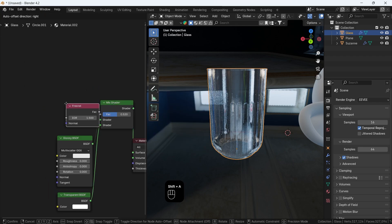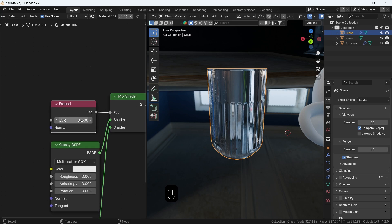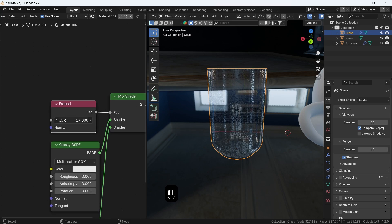Add a Fresnel node, or a layer weight, and plug that into the factor, then crank the IOR to around 15.